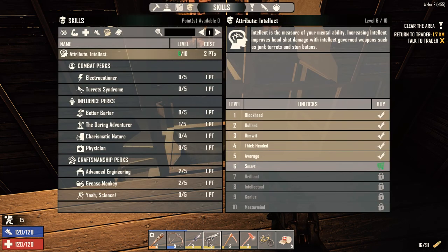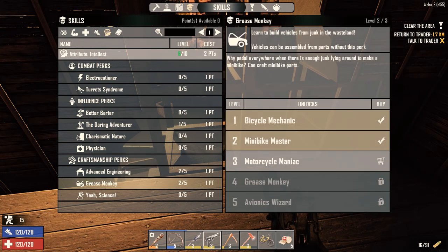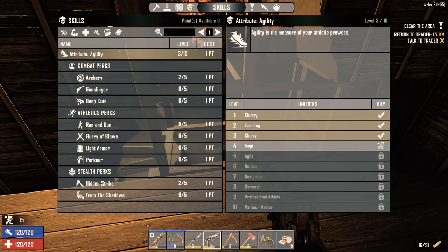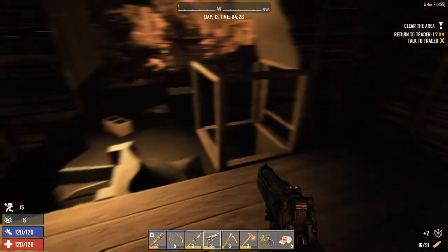I spent some points last night — we had six skill points. I raised Intellect up one and bought the Minibike Master, but we also opened up Motorcycle Maniac. So we're probably going to go straight to the motorcycle the next time we get a skill point — build a motorcycle instead of a minibike. I also decided I want to go with an Agility build, so I put a couple points into Agility, one more into Archery, and one more into Hidden Strike. I want to try and build a crossbow.